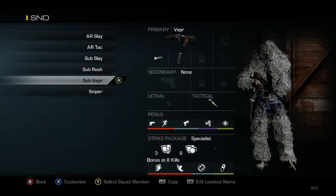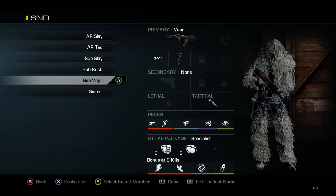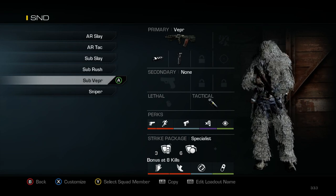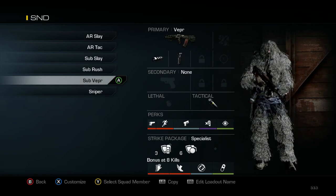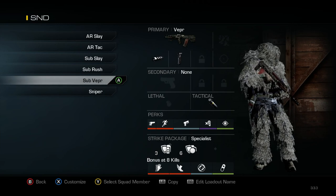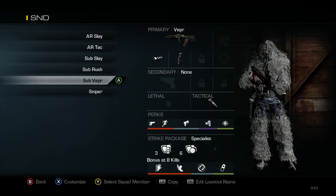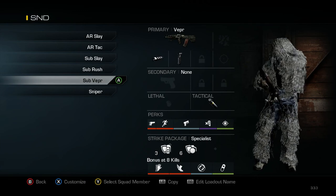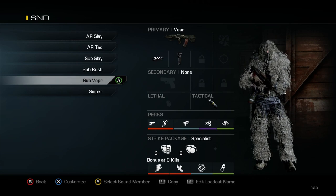Then I've got my SMG Vepr class, and on this one I do have Quick Draw on. This is my Experimentation class — it changes from a SMG to an Assault Rifle depending on what I'm testing. The Vepr's Iron Sights are amazing, the recoil is very manageable, fire rate's pretty good, but the damage is a little weak. That's the problem I'm having with this gun right now and I'm not sure if it's going to stay a part of my class setups.